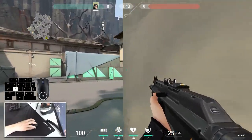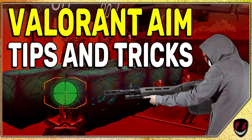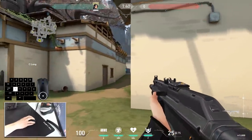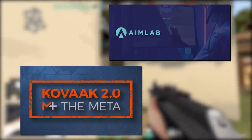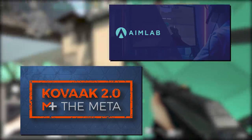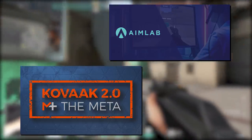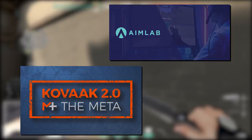The best way to practice one-tapping, burst firing, spray control, flicking, and tracking is with aim bots and a dedicated aim training map. We still don't have that in Valorant, but you can use my personal practice and warm-up routine which I explain in another video. I'd personally recommend putting great focus on one-tapping, burst firing, and flicking targets, because those are the techniques you'll use most in Valorant. KOVAAK'S and AimLab are best for practicing reflexes, flicking, agility, and precision. I personally don't use them since I have over 20,000 hours in FPS games, but if you have problems with reflexes, I highly recommend using them to develop higher reflex times.